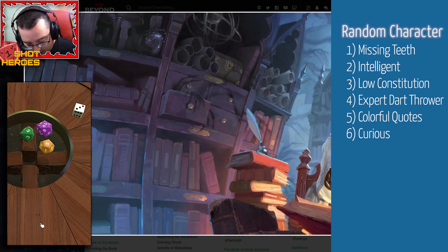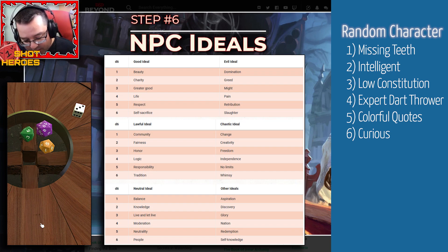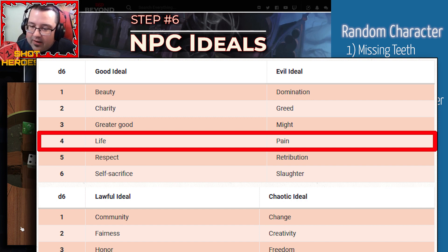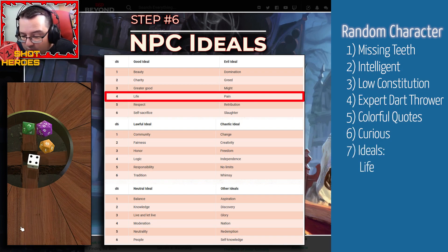Next up is NPC ideals — a set that covers good/evil, lawful/chaotic, and neutral ideals, which kind of sets up their alignment. First roll on a d6: I got a four, which is life or pain. He's not really coming across as an evil character, so let's go with life. He's certainly not out to kill people — maybe out to scam people, curious, probably lives life to the fullest. He would not take a life unnecessarily.